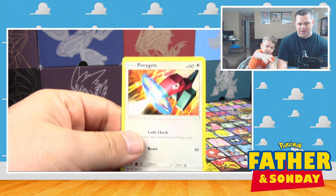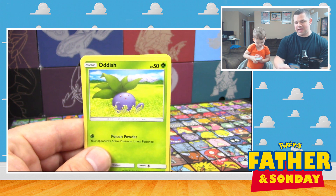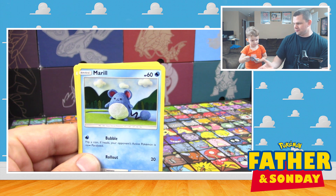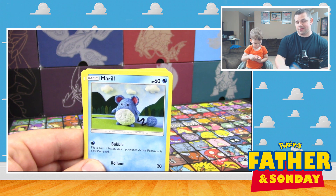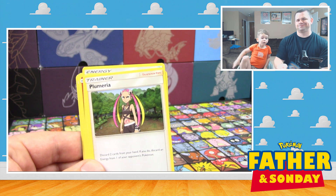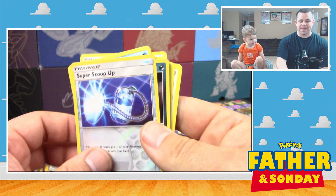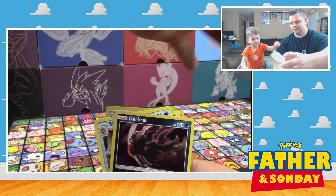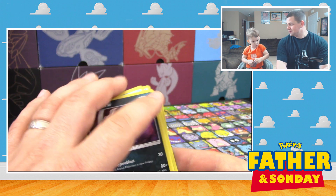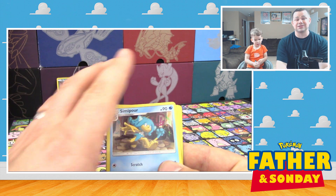So we're gonna start off here with a Porygon. We've got a Sock, Oddish, a Charmander, Meryl — oh, that's our Reverse Holo. Okay, that's our Rare. We got a Water Energy, a Solrock, a Plumeria. Our Reverse Holo is a Super Scoop Up and a holo Darkrai. So already we've got some kind of hit anyways to add for today's video.